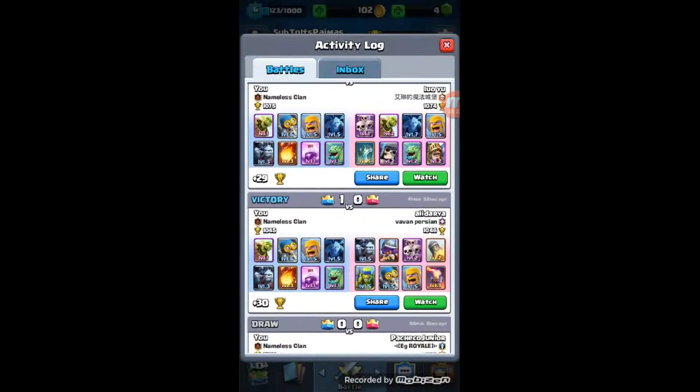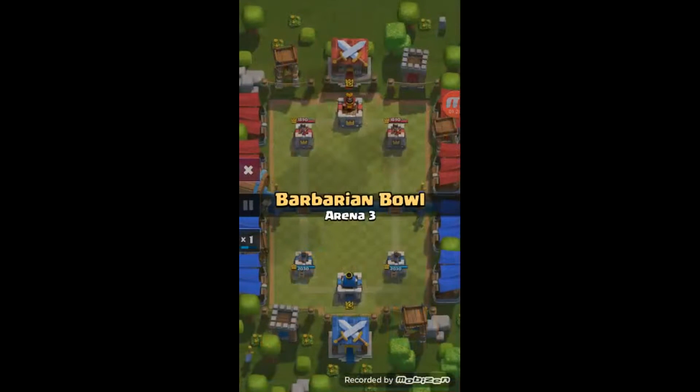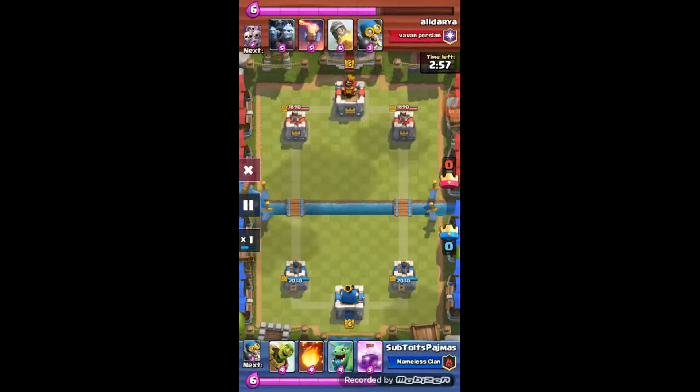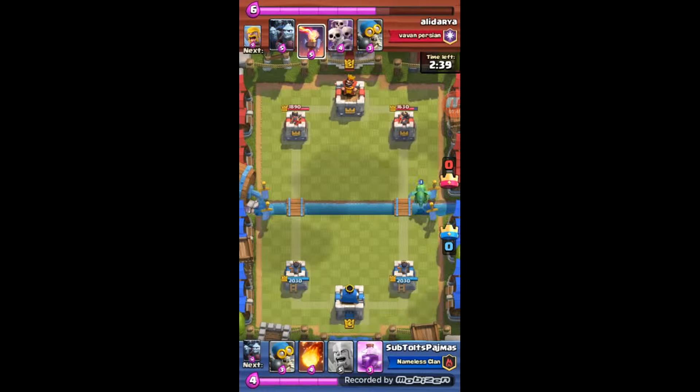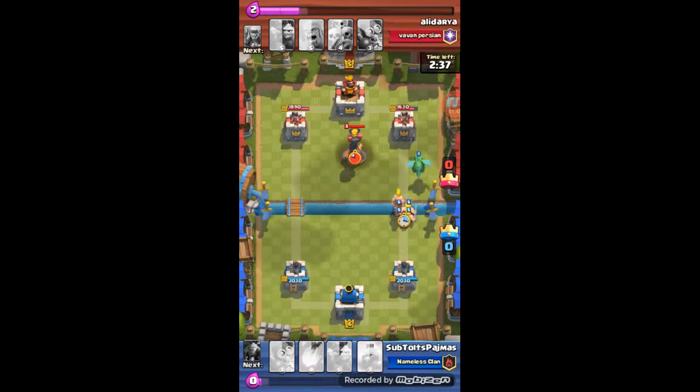I'm going to show you the first replay right here. This is pretty much the main strategy with the deck. What I do is I don't wait for the opponent to make their first move — I go first. I always throw a goblin barrel first if I have one. I never wait, because then they have to react to me.